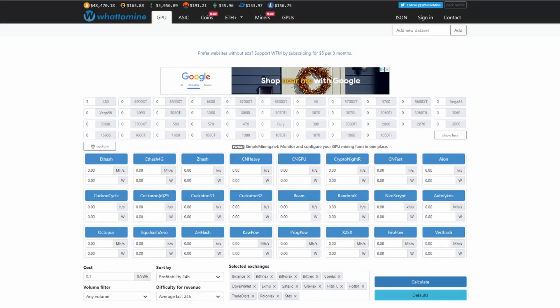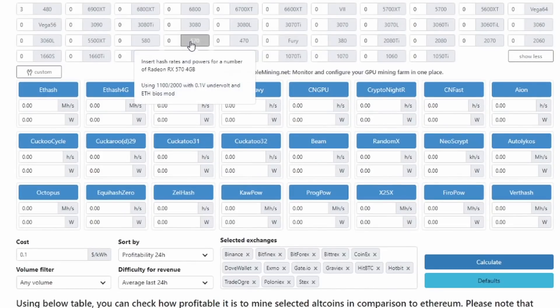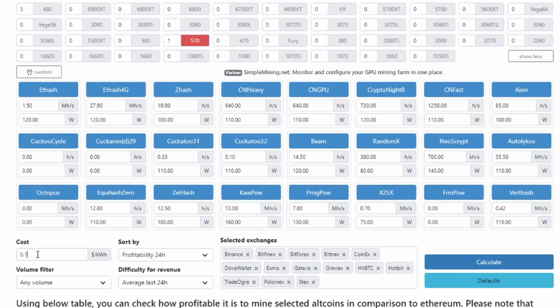So we're over on WhatToMine. If you guys aren't familiar, it's a great site that lets you put in the GPU you're working with, punch in some numbers, and get solid information on what you should be mining, what's most profitable, and what your cost is per day. I'll put a link down below. I'm going to select a stock barebone 570, no adjustments, then put in my electricity cost per kilowatt and click calculate.